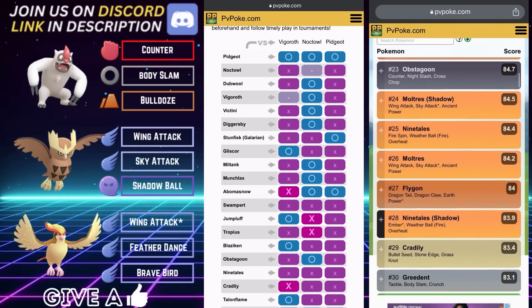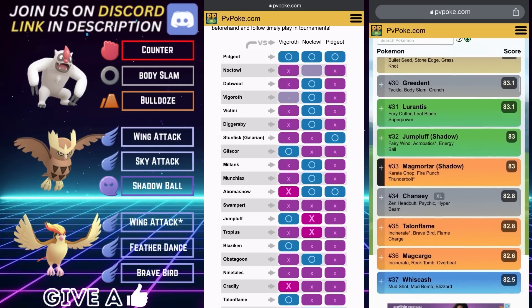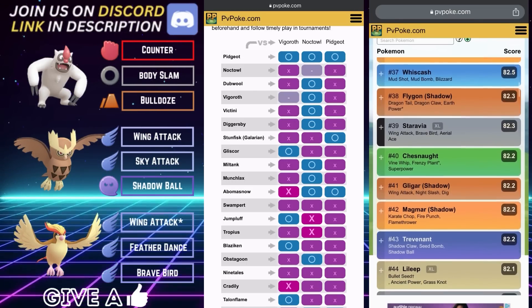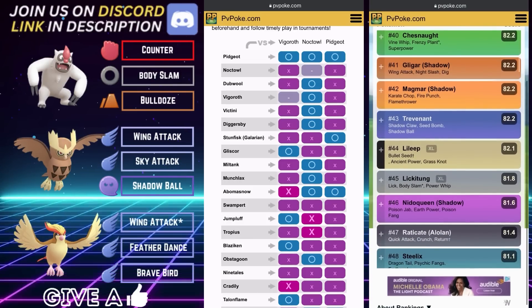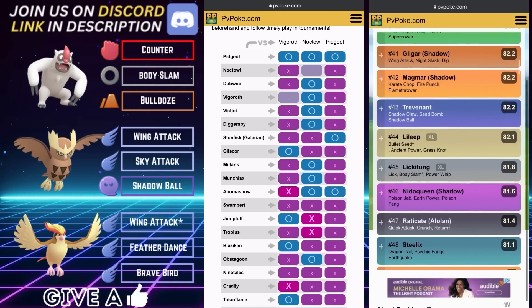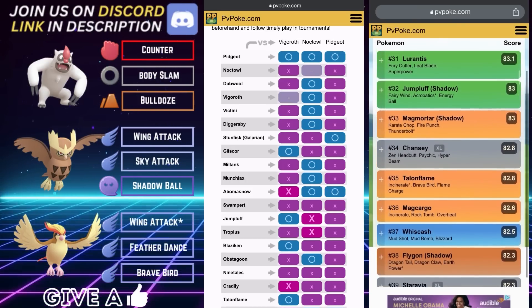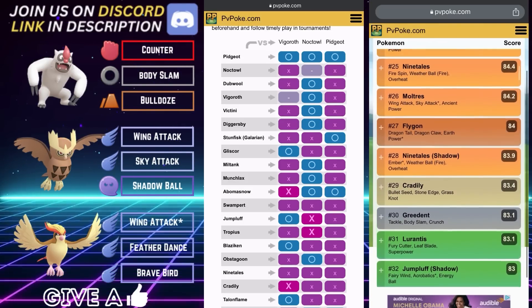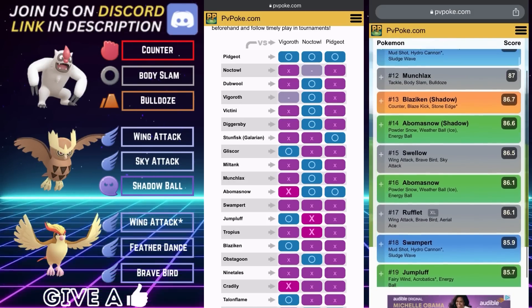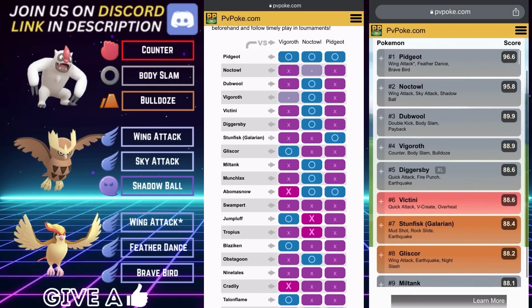Vigoroth fights back against Pidgeot because it does neutral damage with those Counters — most flying types happen to have a Normal typing as well. You do thoroughly outpace, but after they get off their first Feather Dance you may experience diminishing returns staying in on that lead. You can let them get that off and then look to make an aggressive play with Knockdown and mix it up.